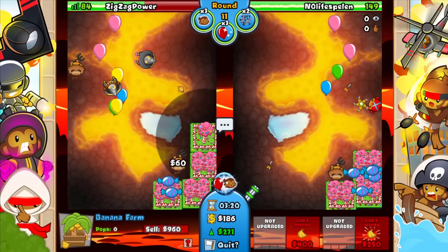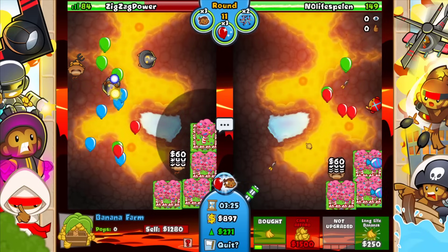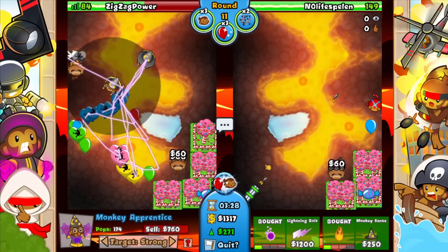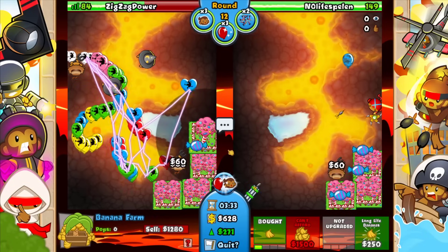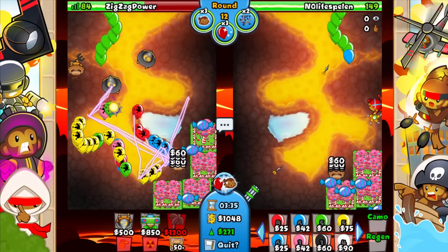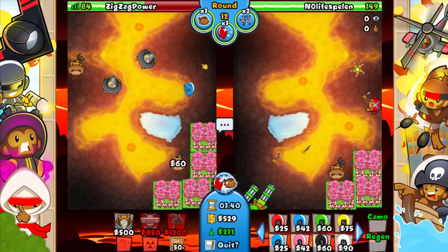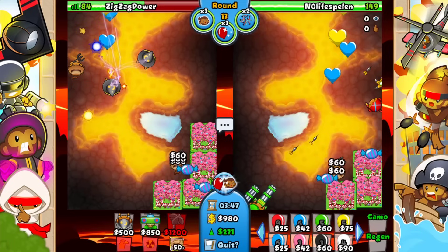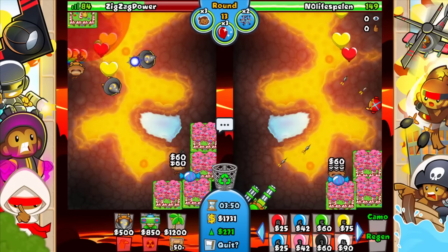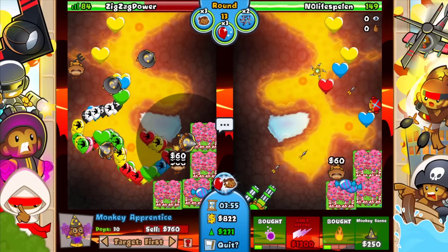We'll just keep farming. I'm kind of expecting him to be aggressive at some point, but he can't really prevent a round 14 BIA. Let's go for a second lightning — we kind of have to. Go for this, then go for the monkey sense. Now we're gonna have rounds 13 and 14 with four plantations, so yeah this is looking kind of good for us.